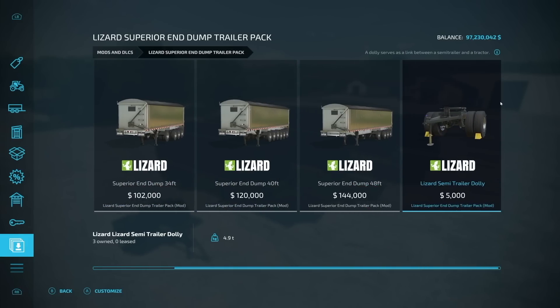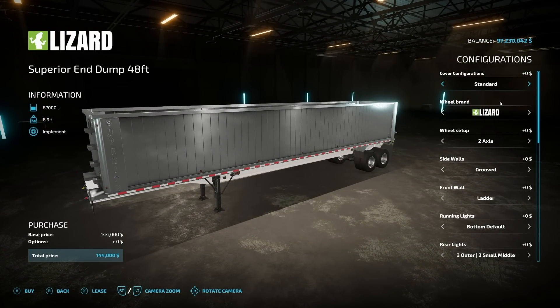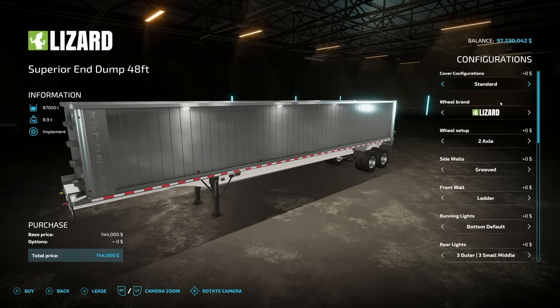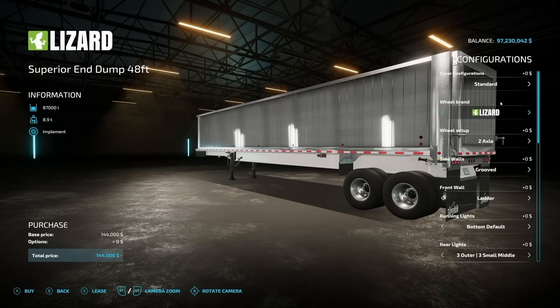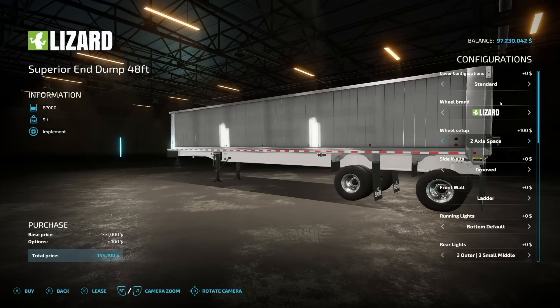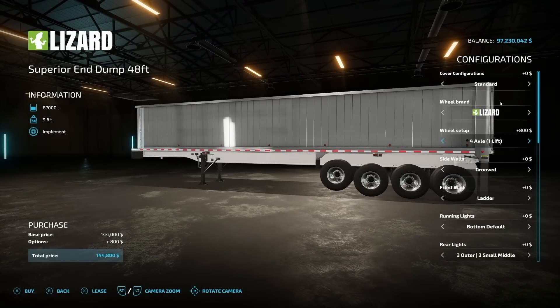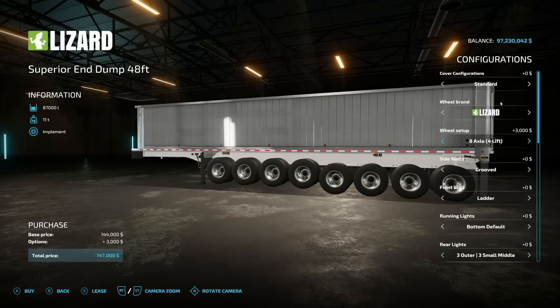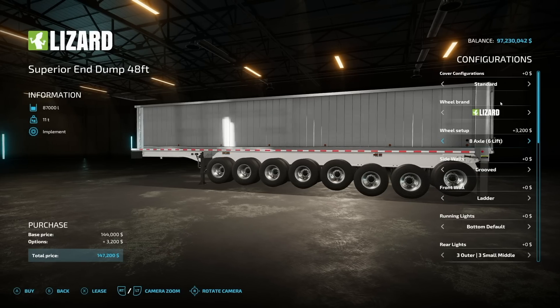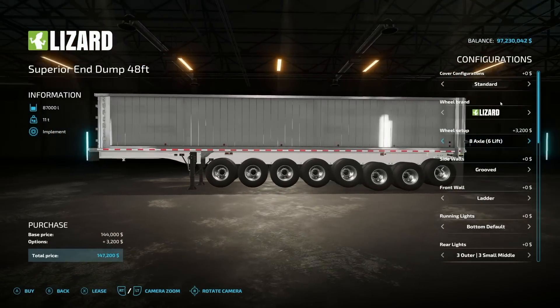Now that capacities are out of the way, let's look at customizations — and of course we've got to go for the biggest one, the 48-foot, starting at 8.9 tons. For wheel options we start with Lizard tires, then Lizard with three axles and one lifting, then Continental with the same. We can do two-axle spaced, three-axle with one lift, three-axle spread with one lift, four with one lift, four with two lifts — it starts to get a little crazy. The eight-axle version will be very popular, but keep in mind you're going to have eight axles on the ground, which is a lot of drag, so just be aware.